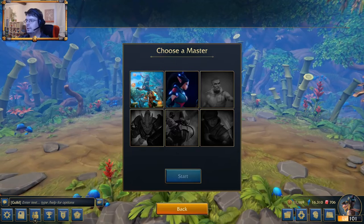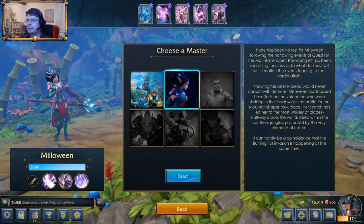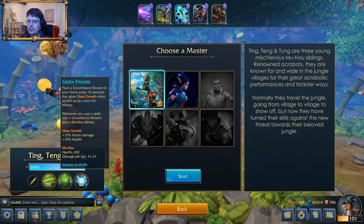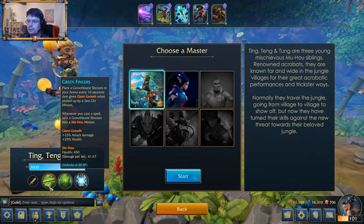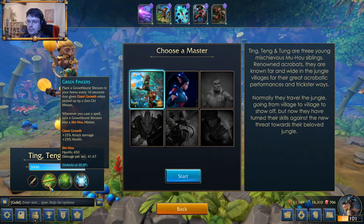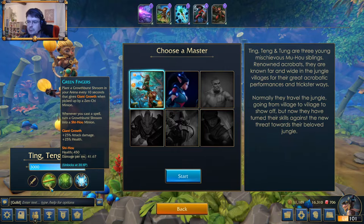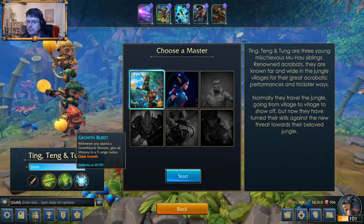Choose a master — Monkeys or Milowin. Monkeys probably. What can they do? Plant a Growbooth room in your iron every 10 seconds and give giant grow. That's nice. Whenever you cast a spell, turn a Growbooth room into an Ushihou minion. Wow, why not? So that's the first perk.